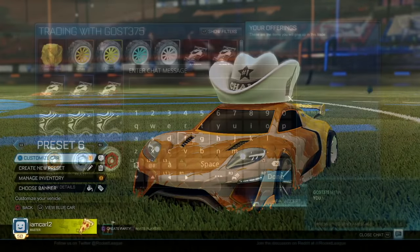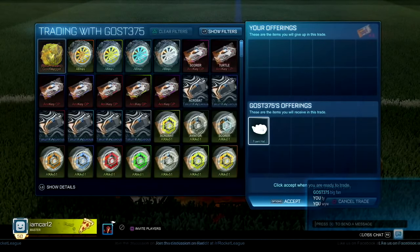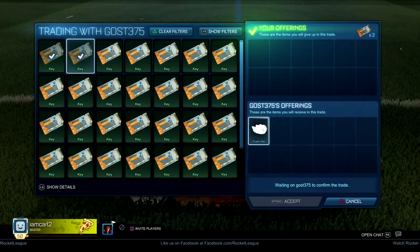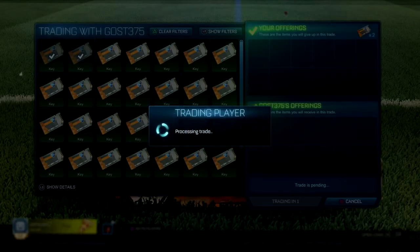Let's see if he accepts this offer. I really don't know what they're worth, but it's a painted white uncommon. Oh my gosh, here we go — we're gonna have the painted white foam hat! We got it, boys!